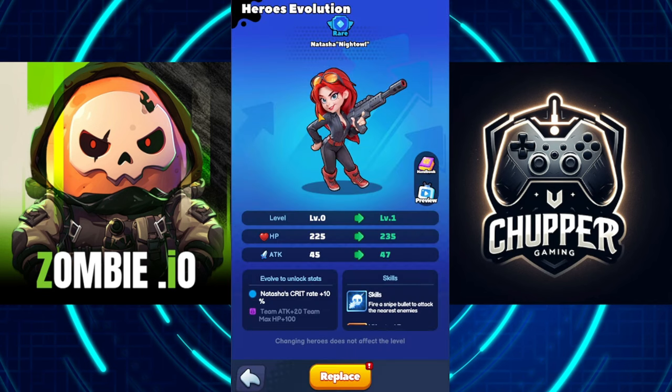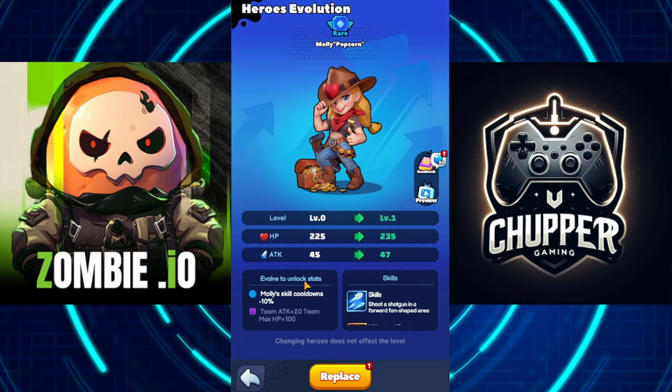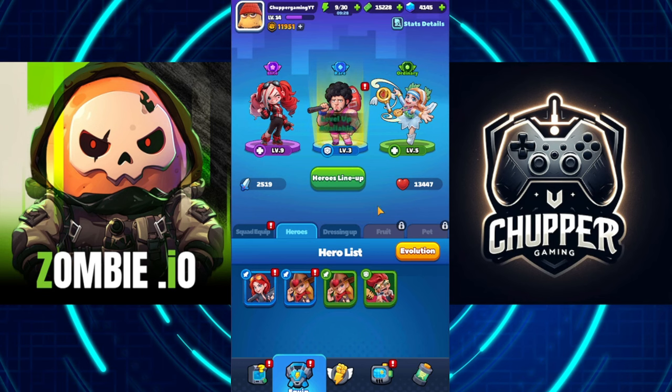We're trying to balance between damage dealing, defense, and healing. If you don't want to spend that dollar to get Harley, you can use either Hatasha for damage dealing — she uses a sniper, and in the early stage when you have the ultimate skill maxed, the sniper gets changed to a laser that deals high continuous damage to a single target. Or you can use Molly with her shotgun — she's great for AOE damage, especially in some dungeons.